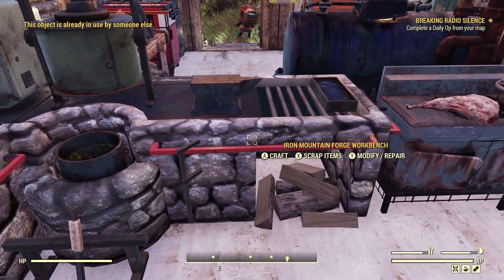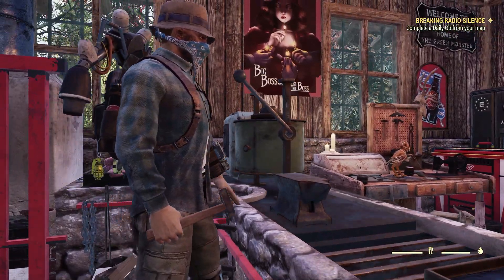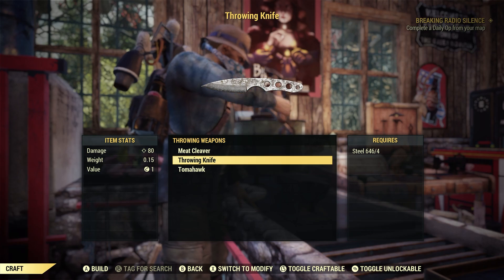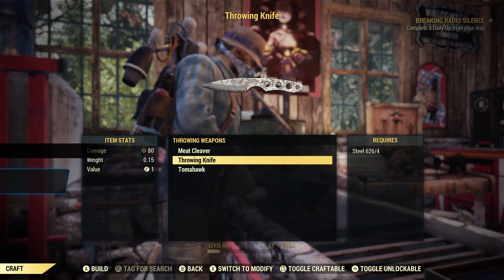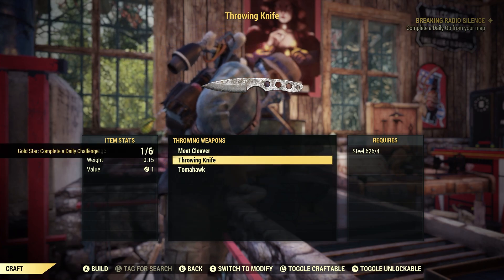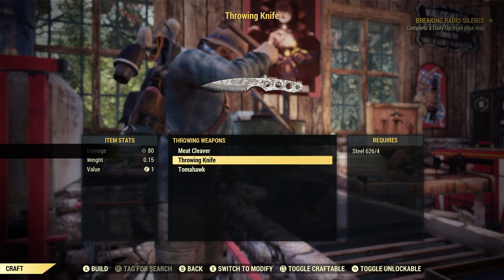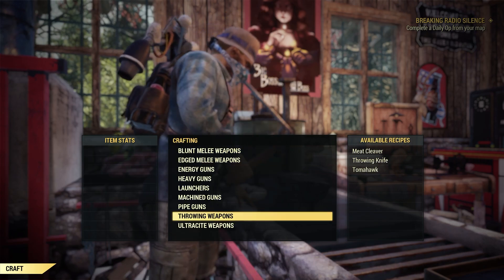Let's go ahead and craft. Going down to thrown weapons, I'm going to craft five of these throwing knives. Done - just like that. You can sell these throwing knives, scrap them, donate them, whatever you want to do. That's as easy as that is. And as I mentioned, you learn this one as default as soon as you leave the vault as a brand new player.